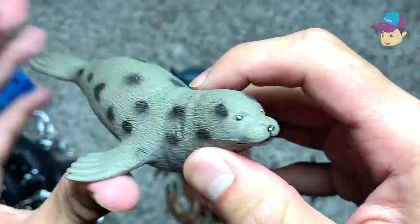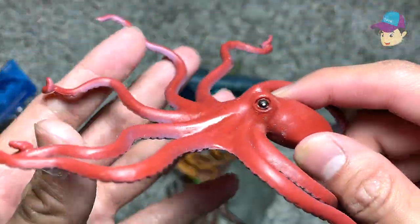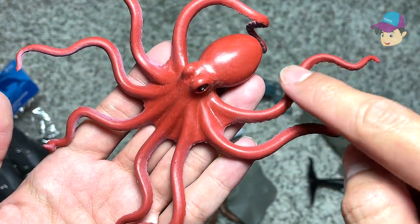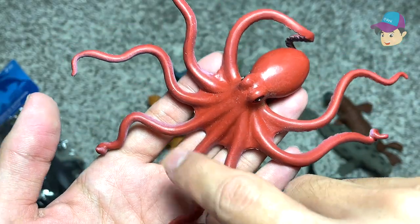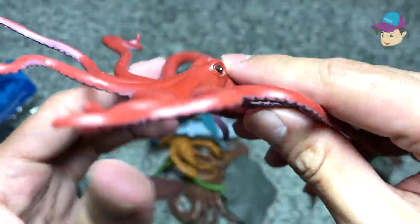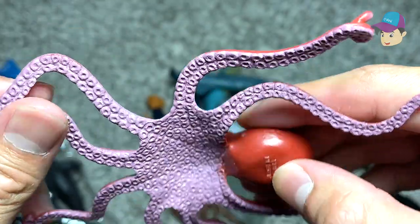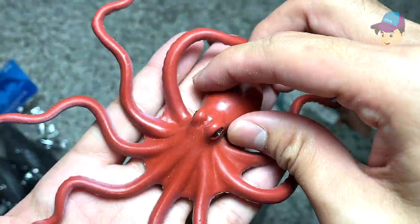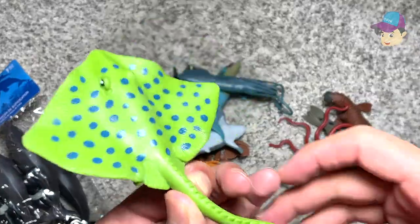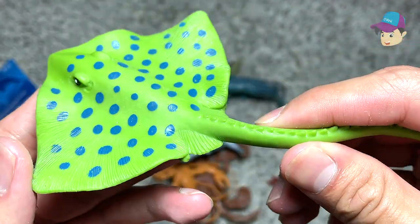Next, let's take a look at this — we have an octopus. As you guys can see, it has eight tentacles: one, two, three, four, five, six, seven, eight. And it has a pretty squishy head as well. If you look at the underside, you can see plenty of suction cups, so it's able to suck onto different materials, and it can also camouflage.